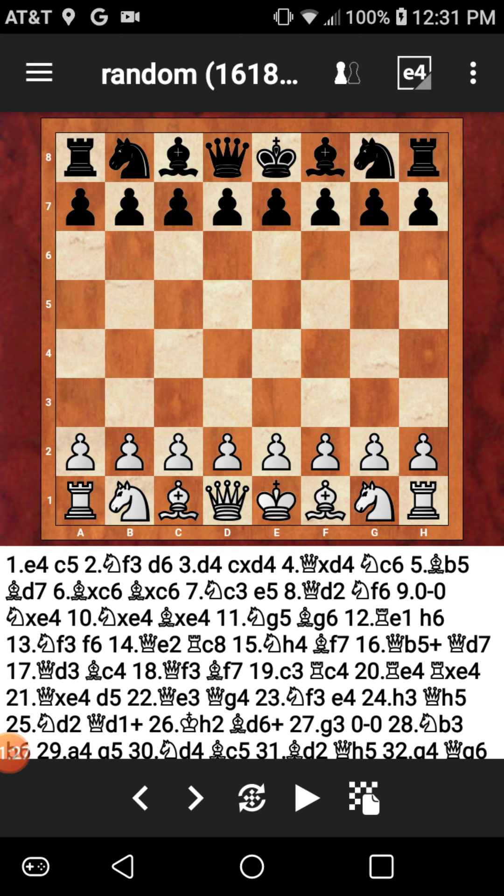I was playing on my account just below 2000, at about 1900-something. This was a rapid game, so both players had 10 minutes on the clock. I had the black pieces this game, and my opponent started out with 1.e4 — one pawn to E4 — and I responded with C5. So we get right into the Sicilian defense.